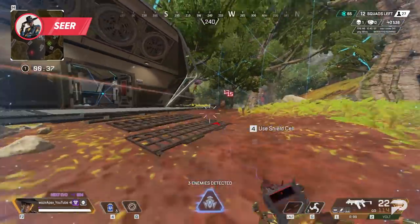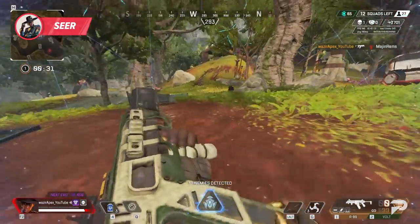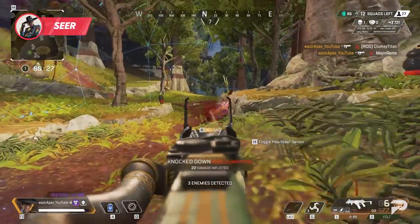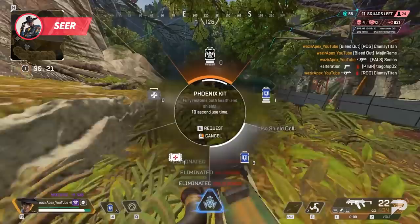The key should be to avoid his heartbeat range or getting caught in his ultimate, but if you do, make decisive choices. It's not a bad idea to instantly back up and wait for the ult to go down, or shoot it if he threw it in the open. Don't try to play too slow, because he will find you and converge on you with his squad.